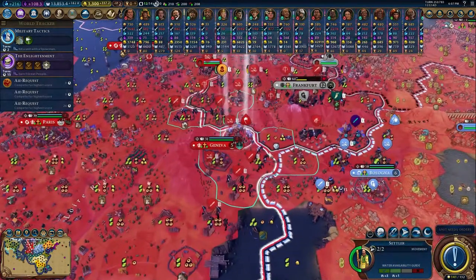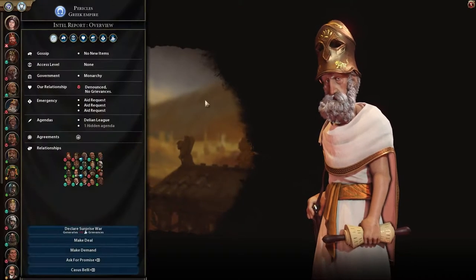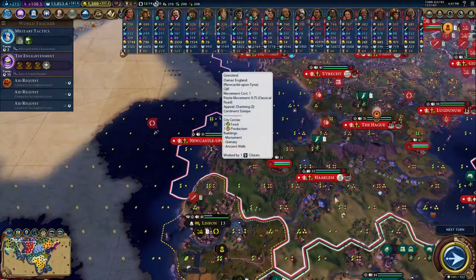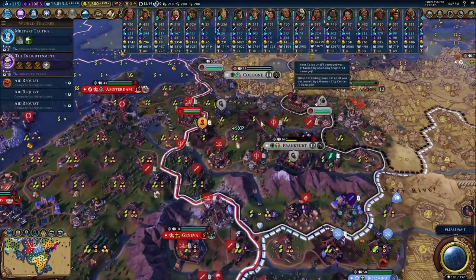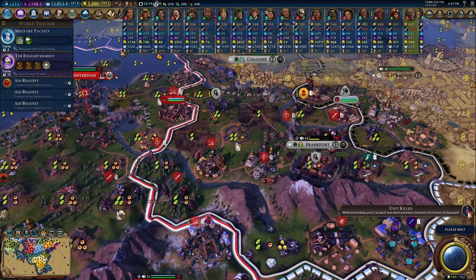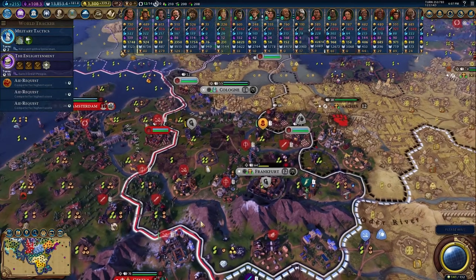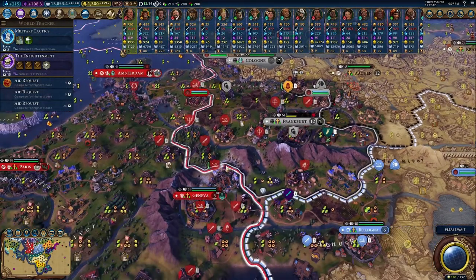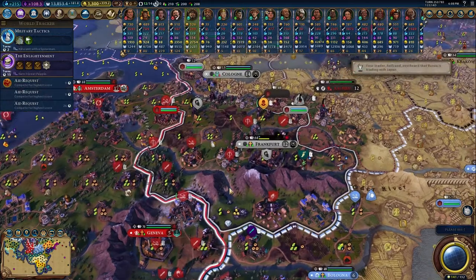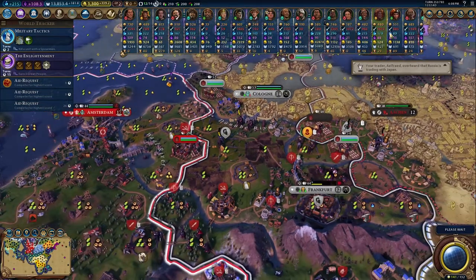We're going to pretty much take that next turn, so I might as well move this guy here where he can then move and hit Cologne next turn. The settler — we probably don't have open borders with Greece anymore. Oh yeah, we do — settler's just confused, I guess. We might just have to buy settlers in the meantime and have this guy wait until we can get across the ocean. Give me Frankfurt. See? He destroyed a catapult — I did not expect that because of these dang knights. Not happy with them. I did not want to lose another catapult.